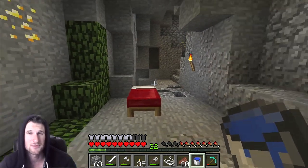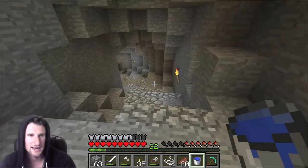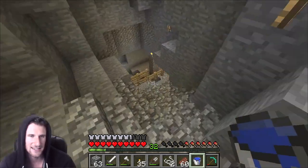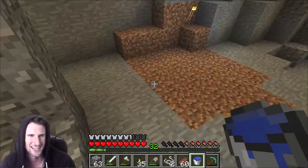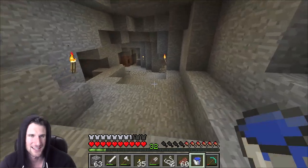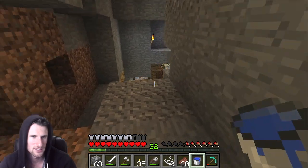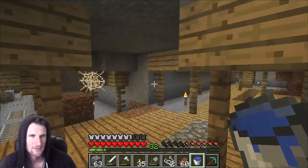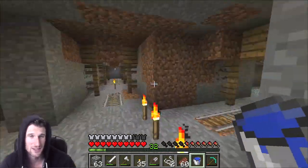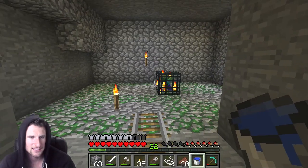In today's video we are going to be making a mob farmer because I found a spawner. We're gonna head down into the cave — I've just added these stairs and little rails so I don't come down too fast and die. I got lost in here a couple of times but I've figured out my way around. The spawner is a zombie spawner. I wish there was a skeleton spawner because of all the arrows you get, but here's the spawner.